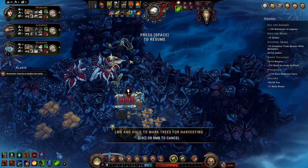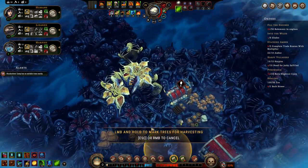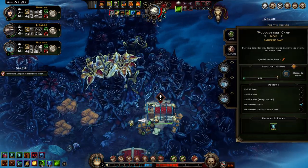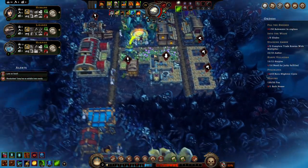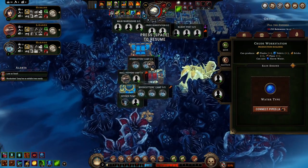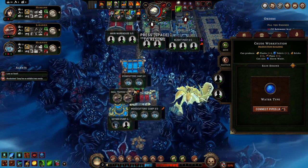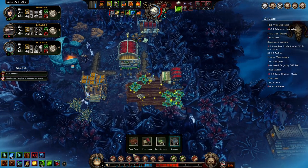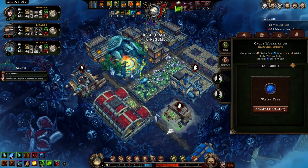Let's do one of these to get access to these mutated trees. There we go. Oh, and food — not good. We do have a granary, I forgot. I should build that. Maybe we can get some packs of pickled goods.